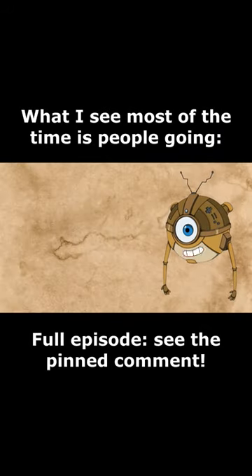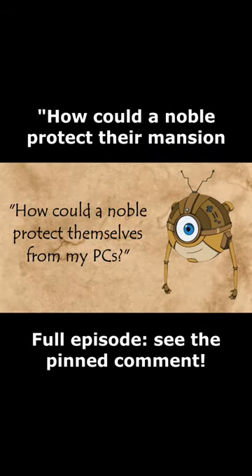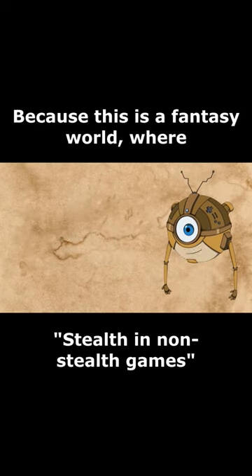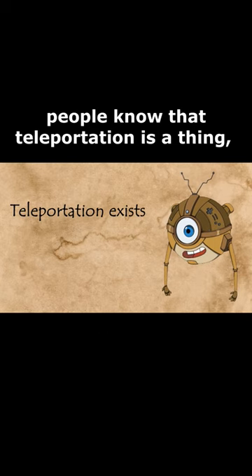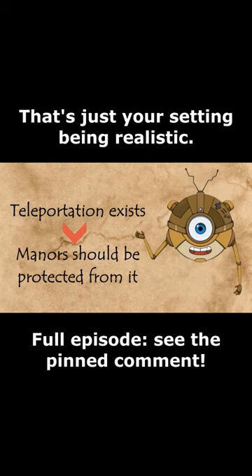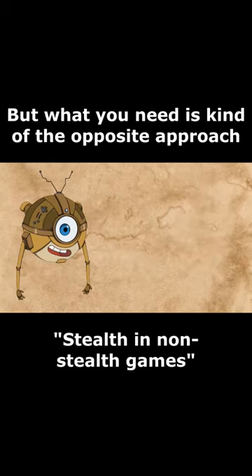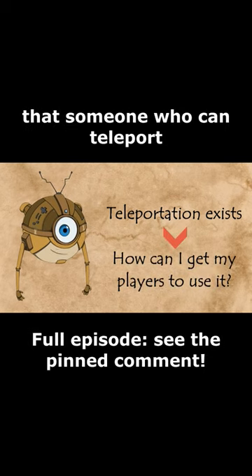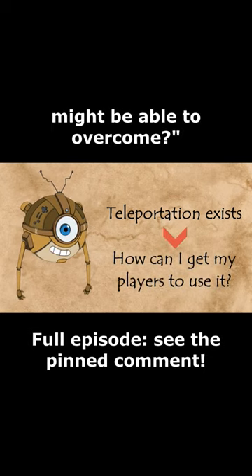What I see most of the time is people asking how could a noble protect their mansion from someone who can teleport? Because this is a fantasy world where people know that teleportation is a thing, so of course they would create countermeasures — that's just your setting being realistic. But what you need is kind of the opposite approach: what are interesting obstacles that someone who can teleport might be able to overcome?